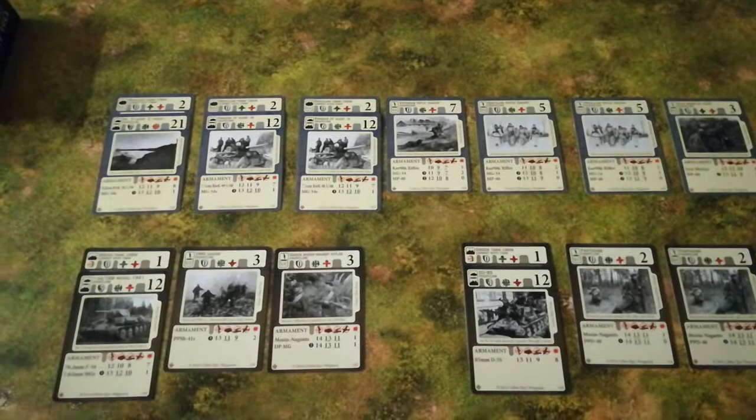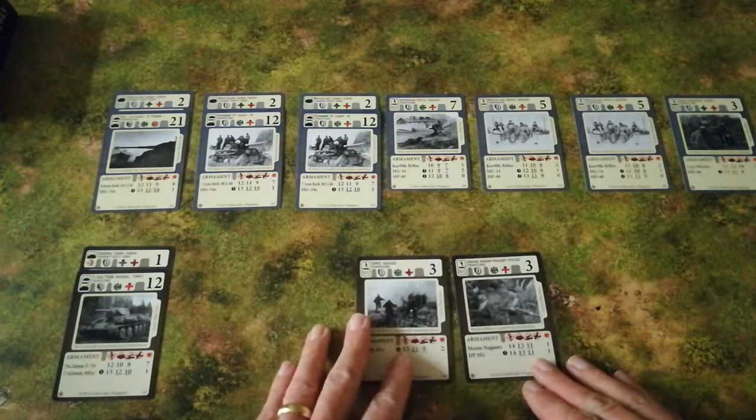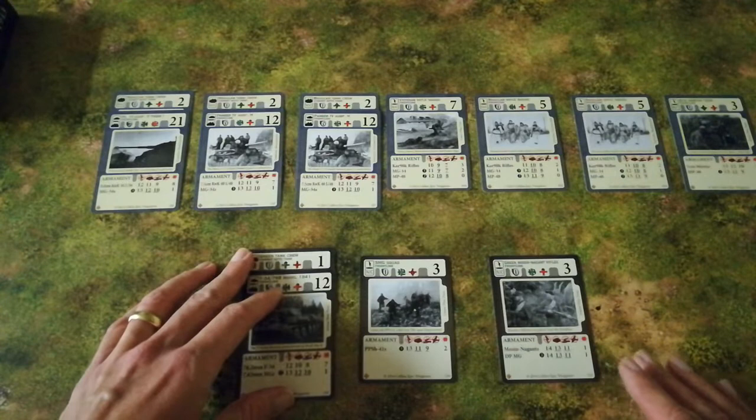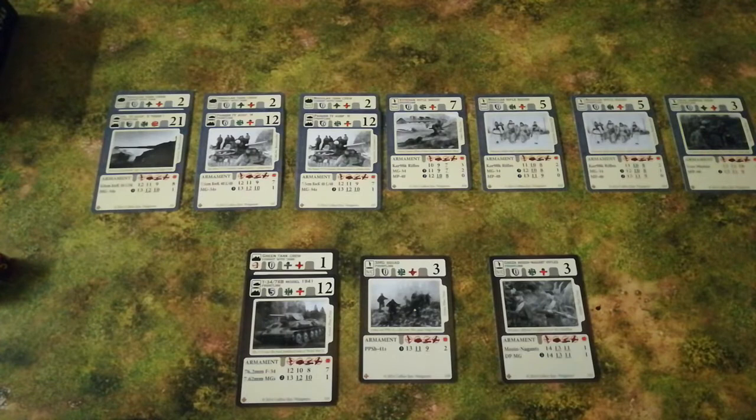I'll keep the camera about there and move the Soviet second front line out of the way to avoid any confusion. At the beginning, the Soviet defences are a rather brittle crust. The first thing that happens is both sides roll initiative — it's a ten-sided dice each. The Germans get a two and the Soviets get a five, so the Soviets go first with their commitment.